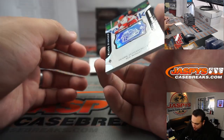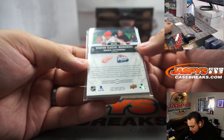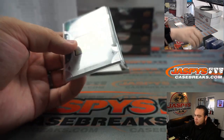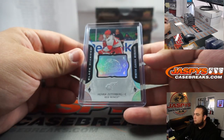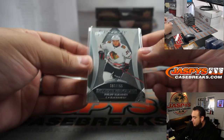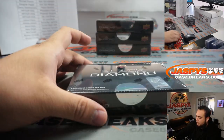We got Henrik Zetterberg Winter Classic Memories — kind of a little medallion feel — Red Wings going to Arthur King. And we got an Exquisite Kurashev base numbered to 199 for the Hawks, going to Ryan. On to the next box.